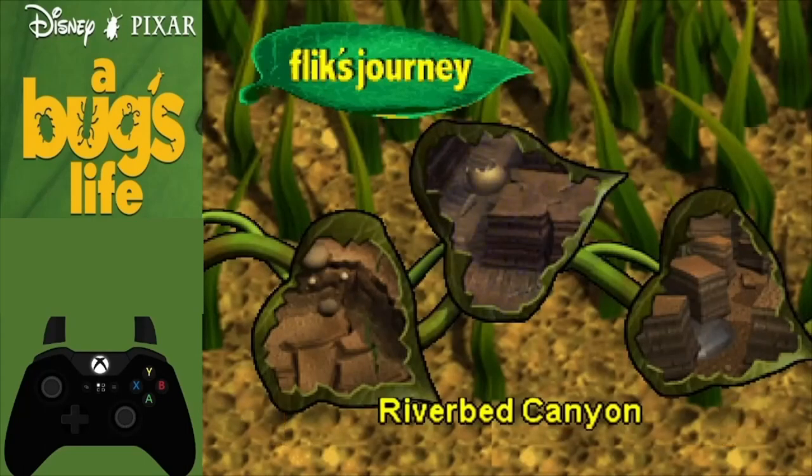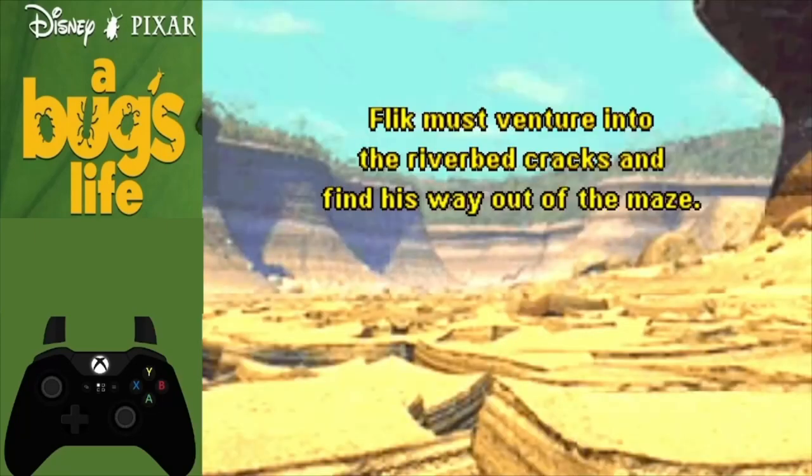After one of the easiest levels in Cliffside, we come to one of the hardest: Riverbed Canyon. This level contains a lot of the glitches and tricks exclusive to the N64 version. I'm also going to be showing two different routes — a beginner route and a more advanced route — depending on what you want to do as a runner. Once you enter the level, mash through the powerpoint screens.